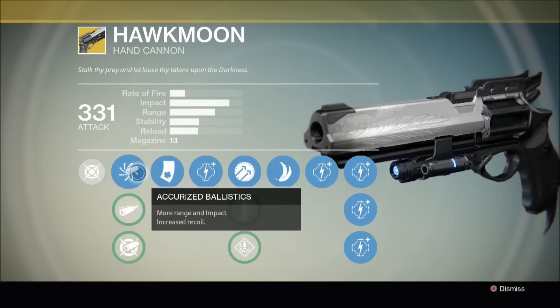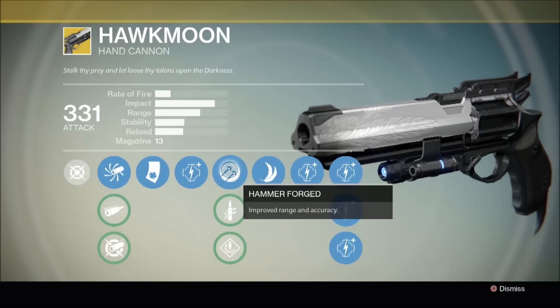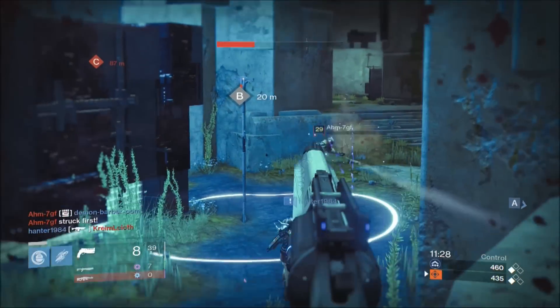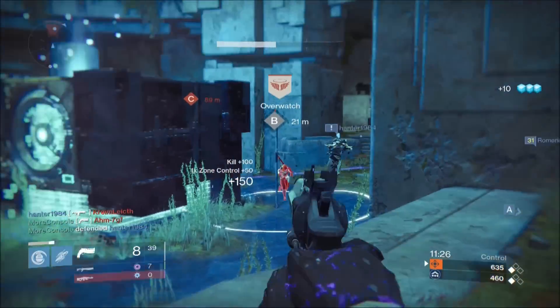I also use the Accurized Ballistic perk and the Hammer Forged perk, as this combo greatly improves the weapon's range and accuracy, effectively making this thing a mini sniper rifle. This is definitely my favorite PvP weapon and you're about to see why.